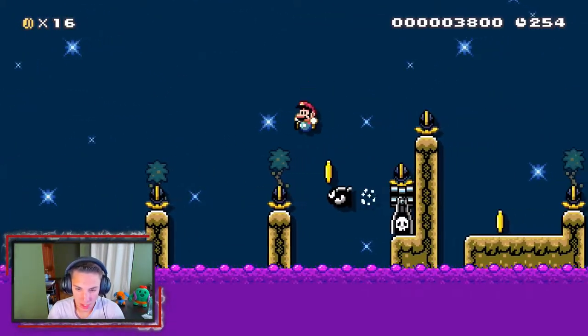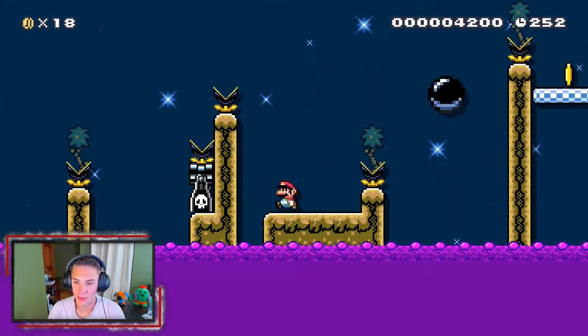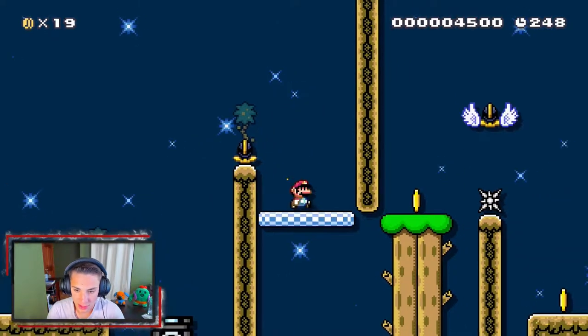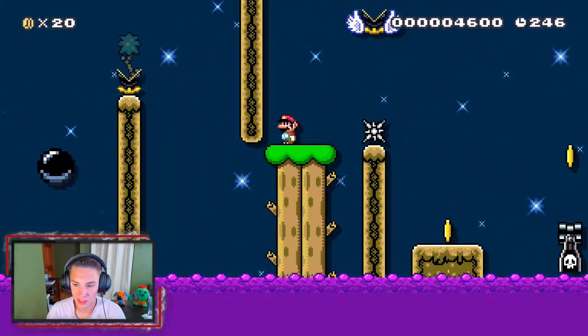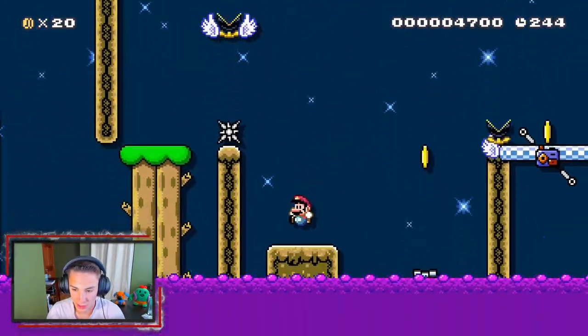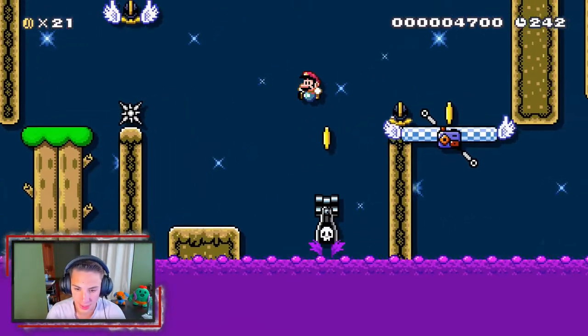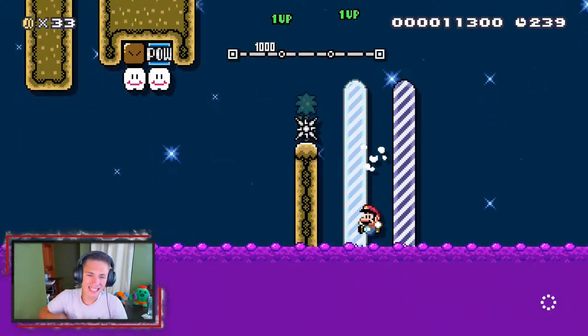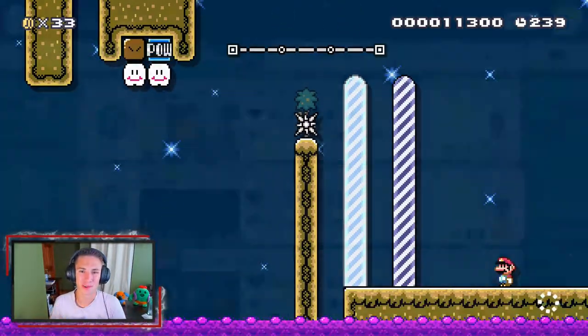Bullet bill over that — now we got a cannon shot. What's the next one? Get up there — yes! What are you doing, plant? We got this little bouncy thing again. Get over that, gotta hit that — get on that — yes! There we go, we beat the level!